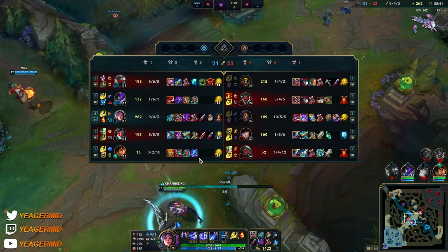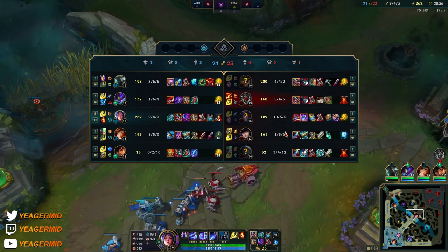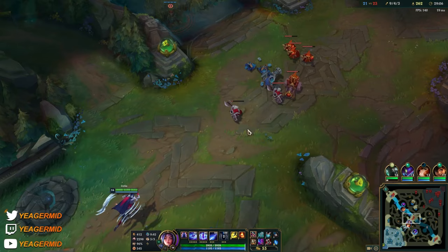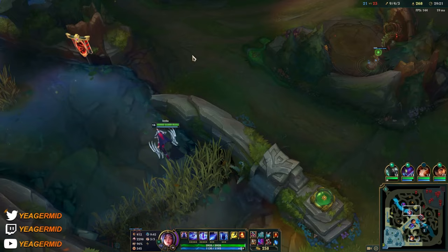They definitely need some MR — like Sunrise is just shredding everyone. I'm getting the Death's Dance which helps against that and everyone else on that team. I need to be a bit more tanky because they have a pretty heavy damage-focused comp. And Syndra has some kills, but I still have a massive CS lead so that's also giving me a lot of gold.